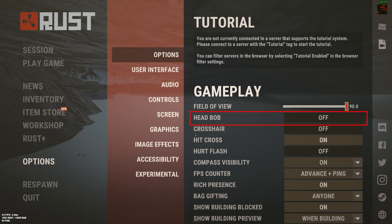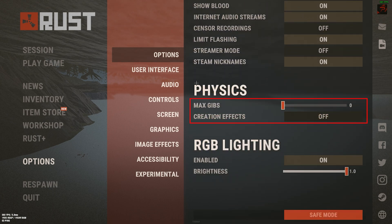In the Options tab, be sure to put head bob off, put the crosshair as you wish, leave the hit cross on, hot flash off, max gibbs to zero, and creations effects off.